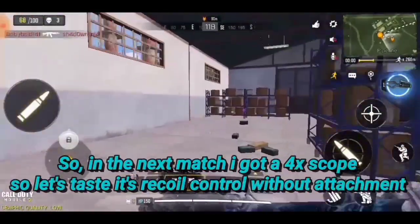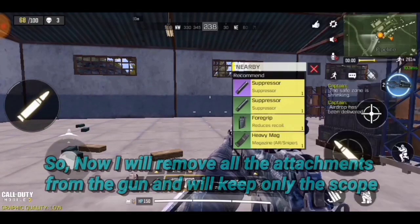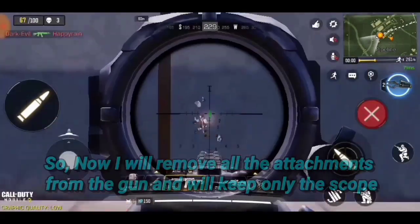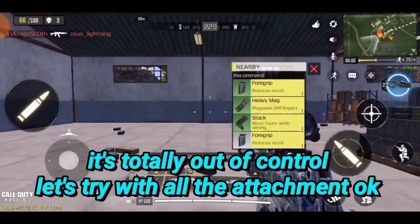In the next match I got a 4x scope, so let's test recoil control without attachments. I will remove all the attachments from the gun and will keep only the scope. It's totally out of control. Let's try with all the attachments again.